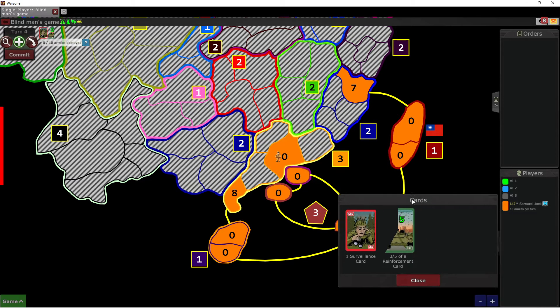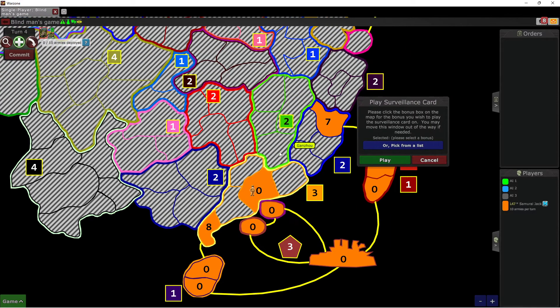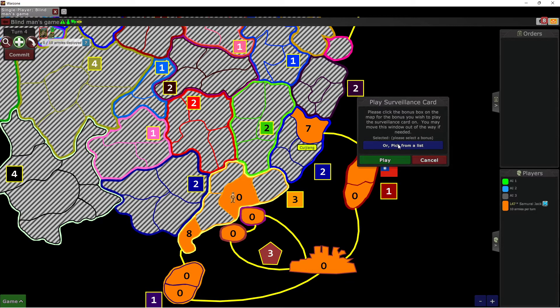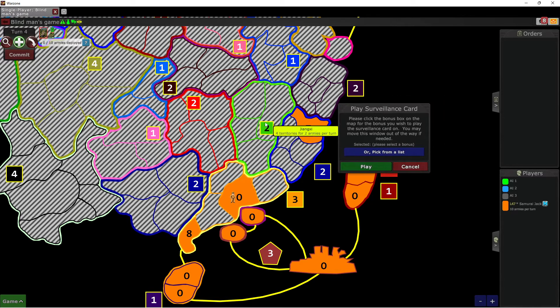What the surveillance card is going to allow us to do is check into locations based on a bonus. To play this card, we select it — and you can see it says 'play this card to see all the territories in a bonus through the fog for one turn.' So we click play, and I want to see — which bonus do we want to take a look at? We can pick it from a list, but that can be hard when there's a lot.